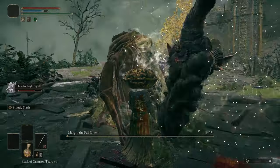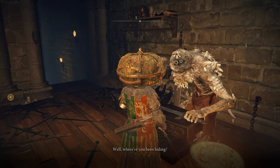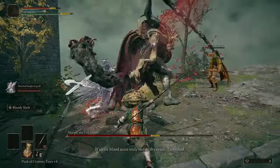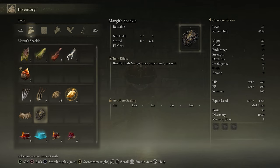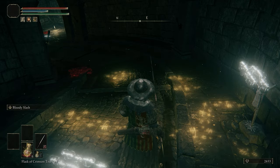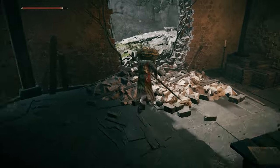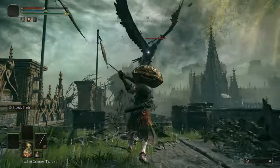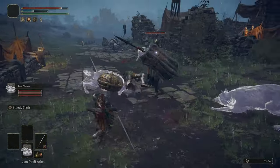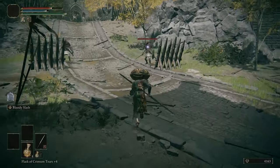Once you beat Margit, you get a pretty nice reward — he'll drop a talisman pouch, allowing you to equip an additional talisman. So to summarize: level up your character, upgrade your weapons and spirit ashes before going into the fight, watch out for his awkward timing, use summons if you have to, bring along a bleed weapon or slap some blood grease on your current weapon, and use the shackle if you have it handy. And if all else fails, don't worry — there are plenty of player characters you can summon around this area that will be happy to help you out for the rune arcs. Follow these steps and you'll survive this fight, and you'll finally be able to set foot into Stormville Castle, which is a whole other ordeal I'm going to cover in another video. For now, you can check out our extensive coverage of Elden Ring over at thegamer.com. Thanks for watching, and get ready to storm that castle.